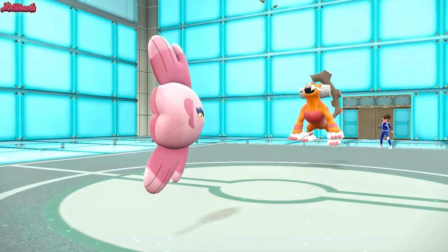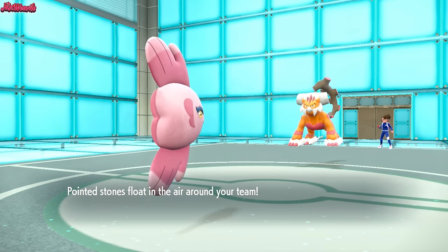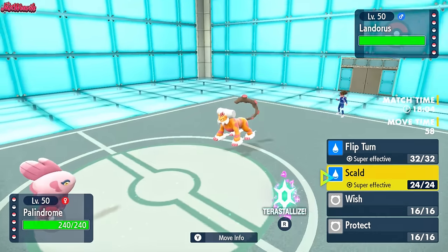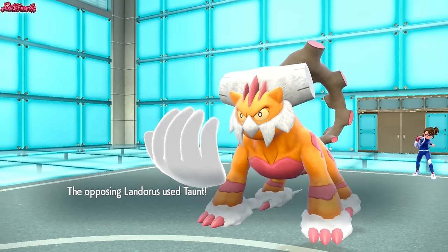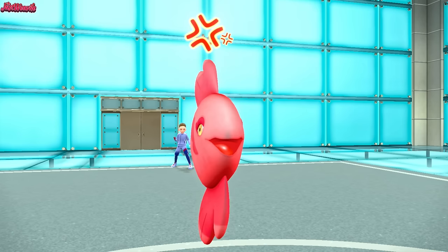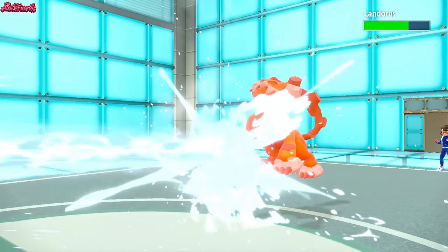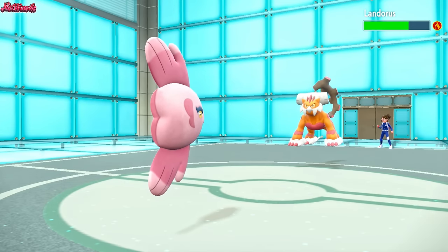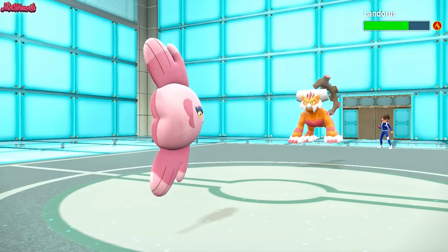They go for Stealth Rocks, which is to be expected — good play. They do have Skeledirge as a spin blocker. I'm going to go straight for a Scald here — they go for a Taunt to stop Alomomola from Wishing. We're going to go for a Scald, which will do a lot of damage to the Landorus but also could get the Burn. Nice bit of damage, nice bit of burn — the burn comes through! Scald always burns, I swear.